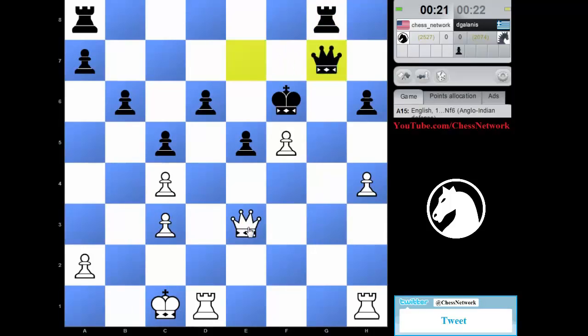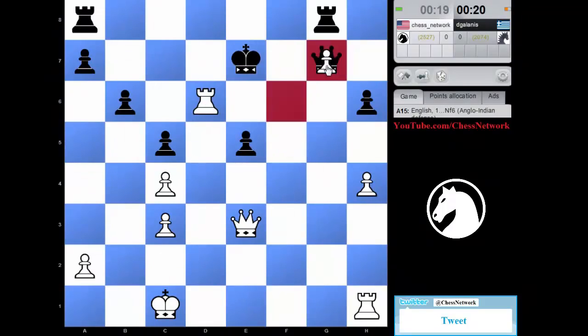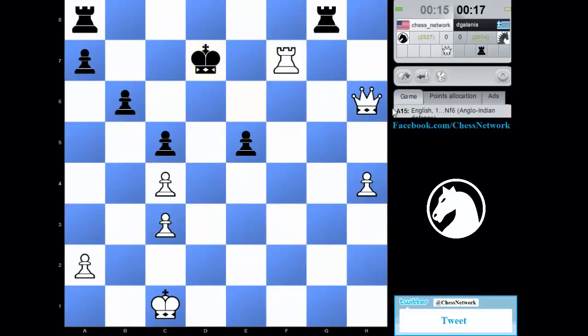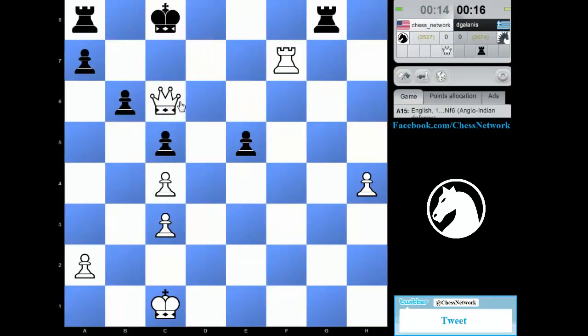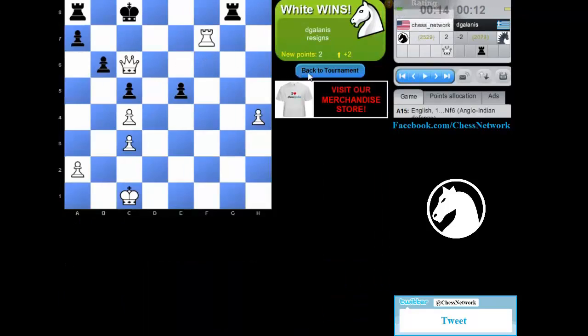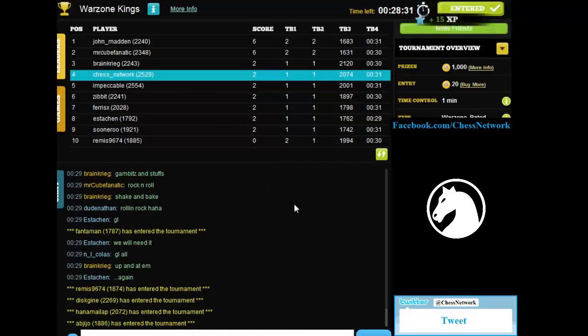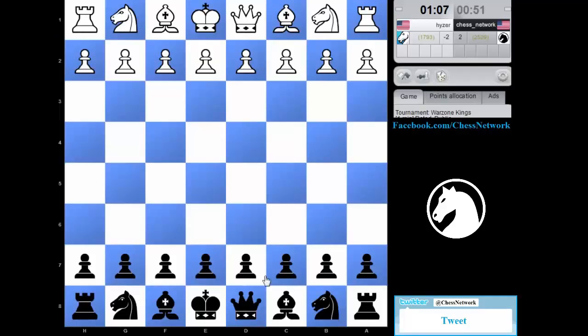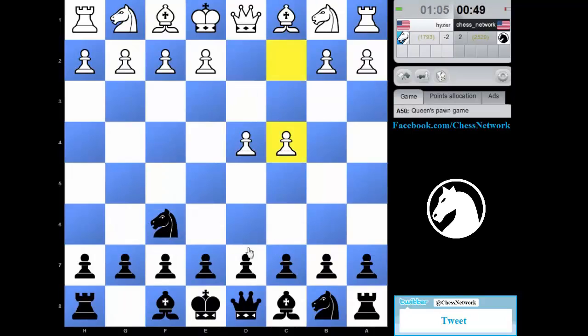I'm on h6. Pawn push of king e7. I should be able to get this. Where are the mates? Mate in two somewhere. Mate next — one of these two. Eeny meeny miny moe on c7 and d7. Which one is it going to be? It didn't happen — they resigned there.